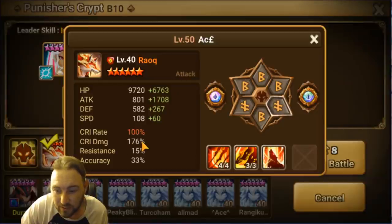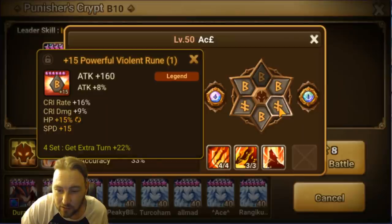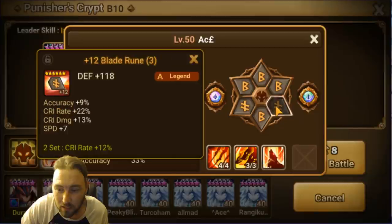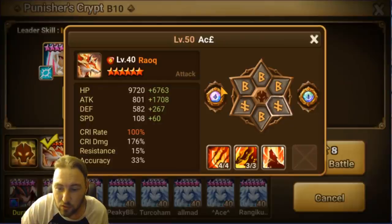I went with 100 crit rate because I use them everywhere. For Steel Fortress you wouldn't need that much, but 60 speed and 1700 attack. HP — they need to survive — and then as much crit damage as you can fill after that. They're on Violent Blade with attack, crit damage, and attack. One big suggestion: max all slots, even three and five — it will help you so much more.